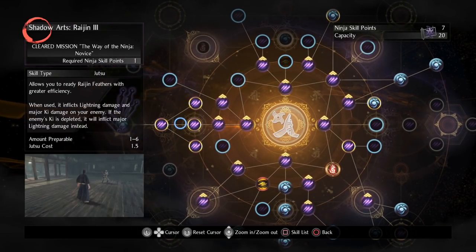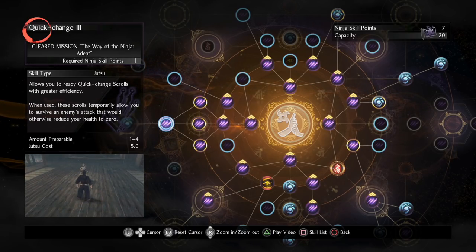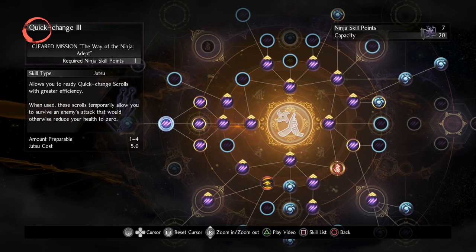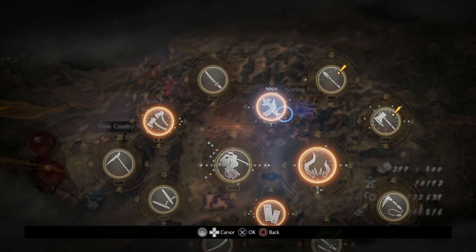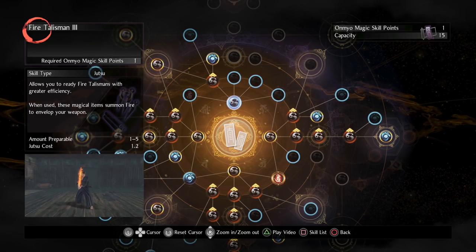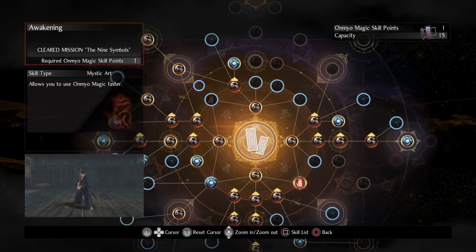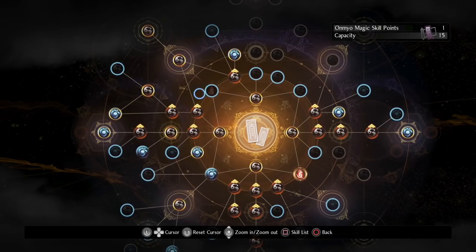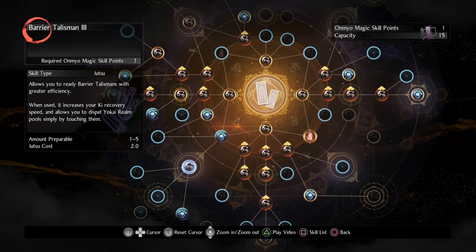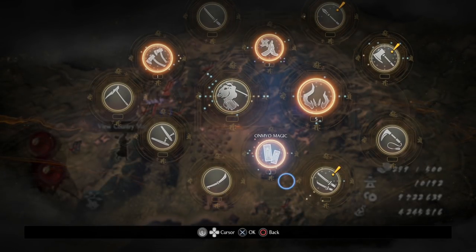When it comes to ninjutsu, one thing I want to use in this build is Quick Change — I used to play hatchets with light armor so I would die a lot, and Quick Change scrolls let you play a little bit riskier. When it comes to Onmyo magic, you're going to want to get the Fire Talisman because a lot of our build is around getting fire. Get your Arch Yokai Talismans to increase the amount of anima gained at a boss, because all of this synergizes from the fire damage. You also want the Barrier Talisman, which is pretty much a given in most builds like this.